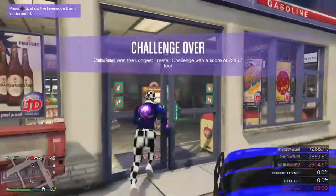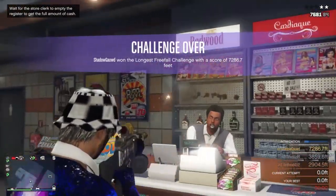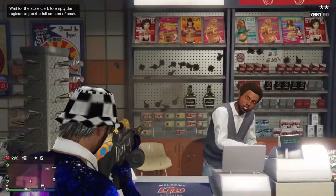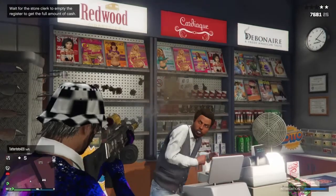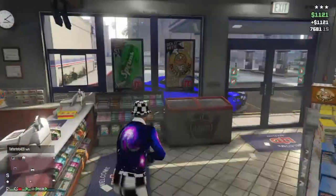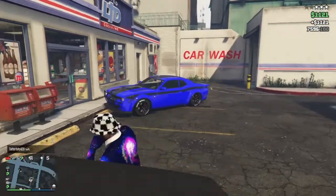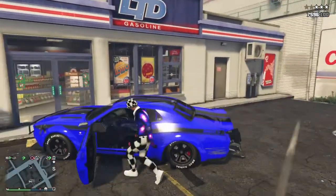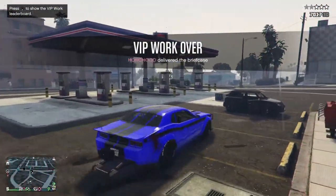All you're going to need for this glitch is a bunker. The reason you need the bunker is so you can have the MOC with the personal vehicle storage inside of it. Once you have your MOC, you're going to need a friend that has the same thing. And only one of you needs an arena vehicle, because it also doubles as a car gifting glitch. In today's video, I'll just be showing it as a duplication glitch.